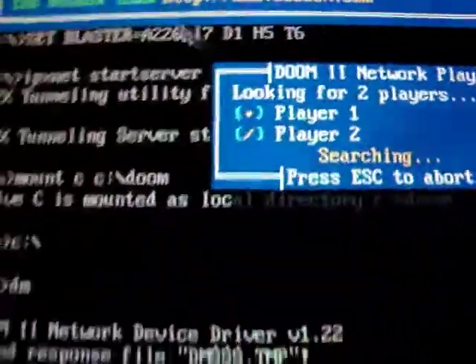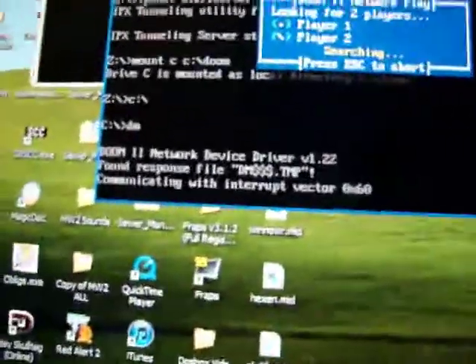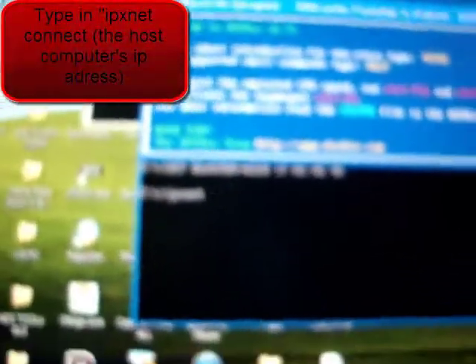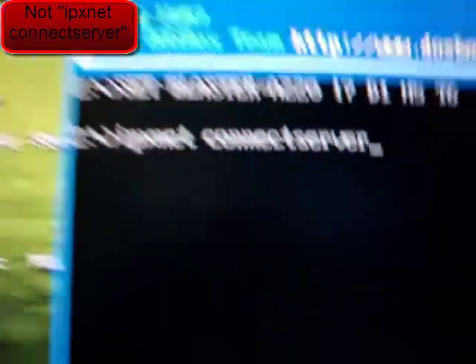Then you have to basically do the same thing on the other computer. I've just opened another DOSBox window. You have to type 'ipxnet connect' then the server address — like that. You just put in the IP address of the server computer. I'm not going to show my IP address. So then you just put in the IP address and connect.